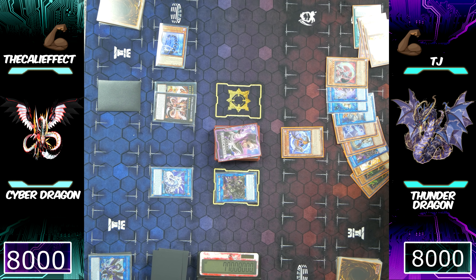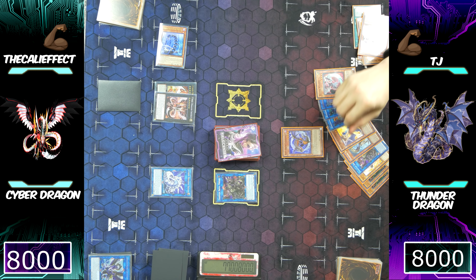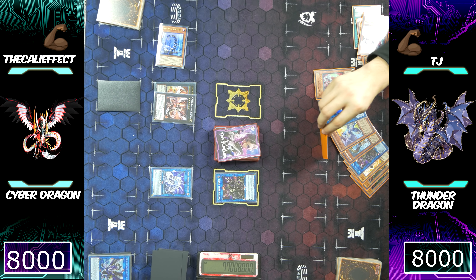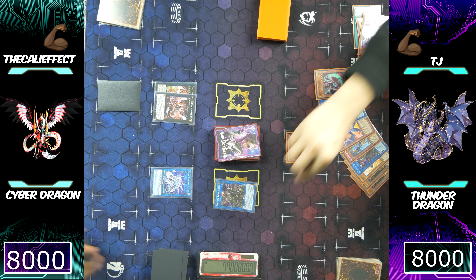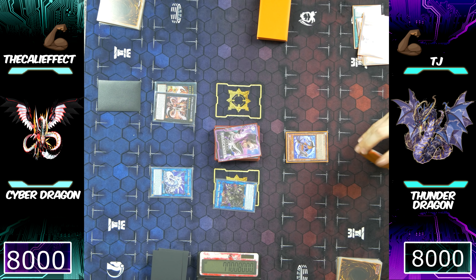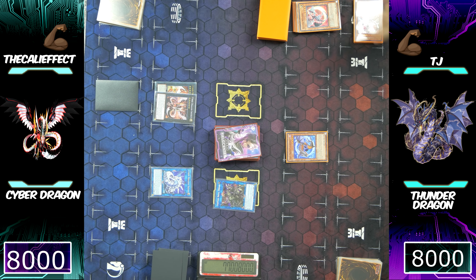If he does have Levineer, he can banish three Light Monsters to special summon a Thunder Dragon or Battery Man Solar, use Solar's effect to send another Dragon Monster to his graveyard, and use the Wyvern. But it looks like he's just going to go straight to his battle phase. He's going to attack with Saryuja, and it doesn't look like I'm going to do anything about it. I'm just going to put Cyber Dragon Infinity into my graveyard. Cyber Dragon Sieger doesn't have to be co-linked or anything — it definitely doesn't work like that.